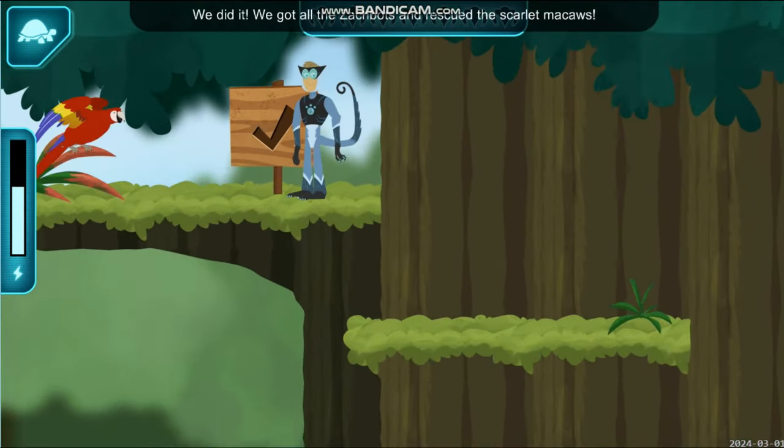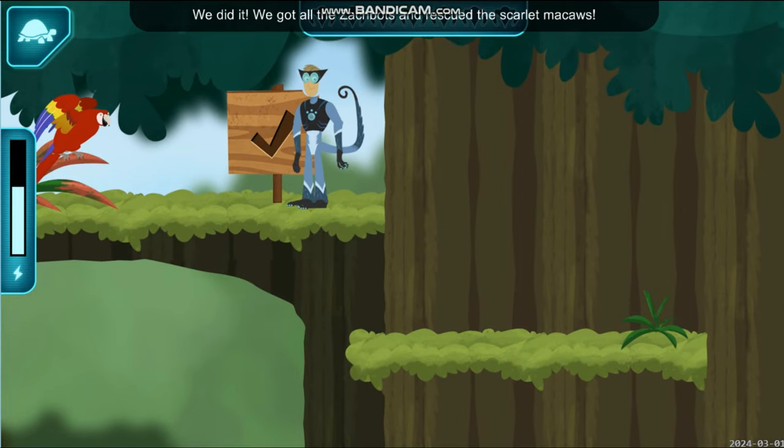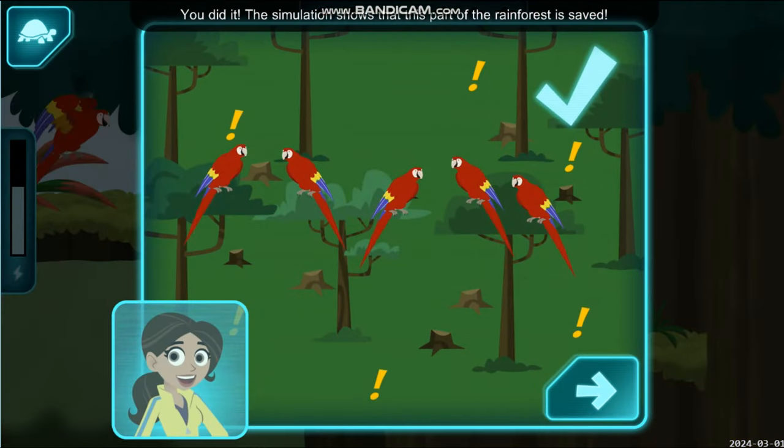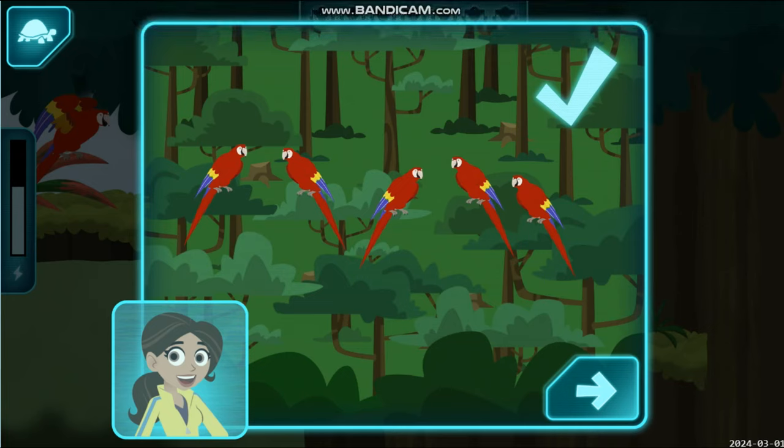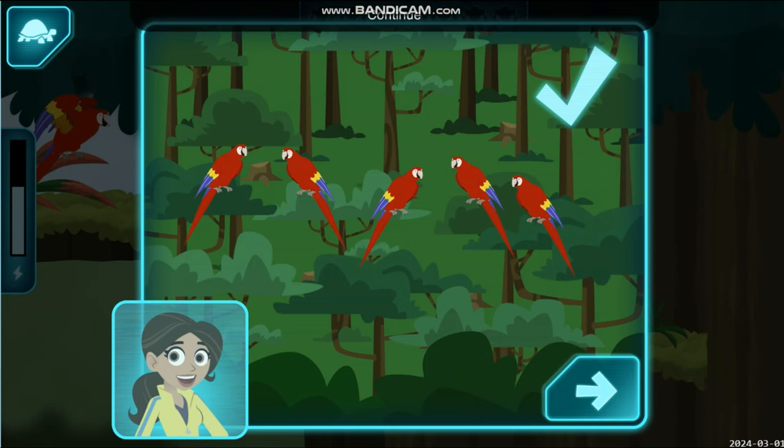We did it! We got all the Zakbots and rescued the scarlet macaws! Aviva, what does the simulation show? You did it! The simulation shows that this part of the rainforest is saved! Let's head back to the Tortuga!